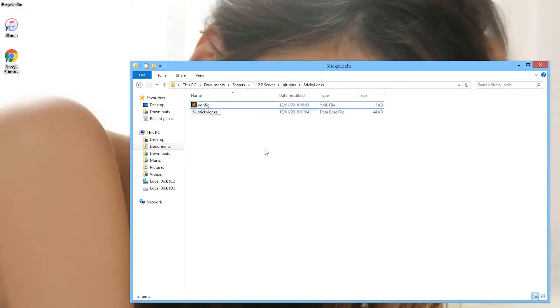That's how you change everything in the config. It's very small in there but it's a fantastic plugin — very lightweight and it does its job brilliantly. If you want to download it, links are down below. Make sure to check out Server Miner for more plugin tutorials coming out every week. Apart from that, subscribe, like, comment, and I'll see you next time.